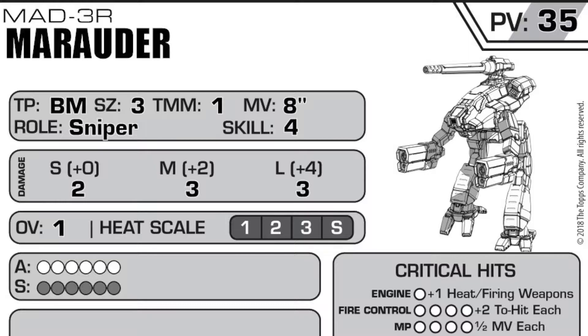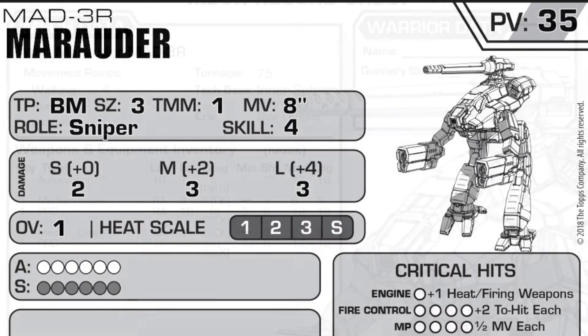With an overheat value of 1, it's going to boost that medium range damage bracket up to 4. And with 6 armor and 6 structure, you'll be able to take some hits with your Marauder before it goes down. This is the early Succession War era Marauder; the later variants are a little bit more potent.